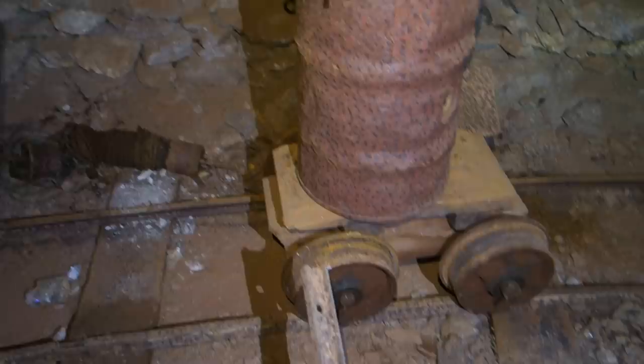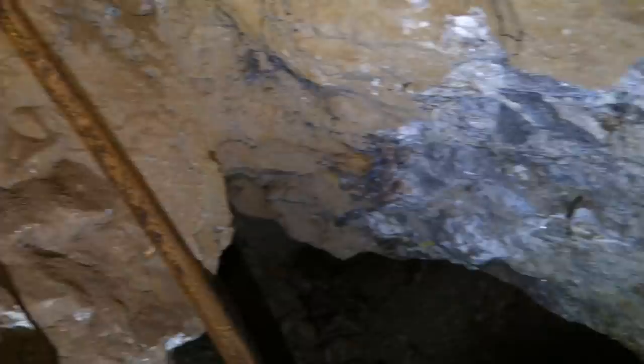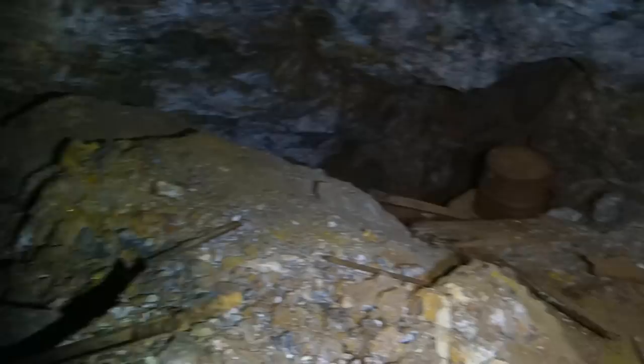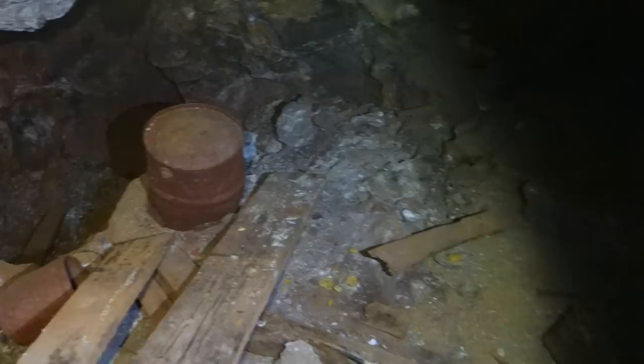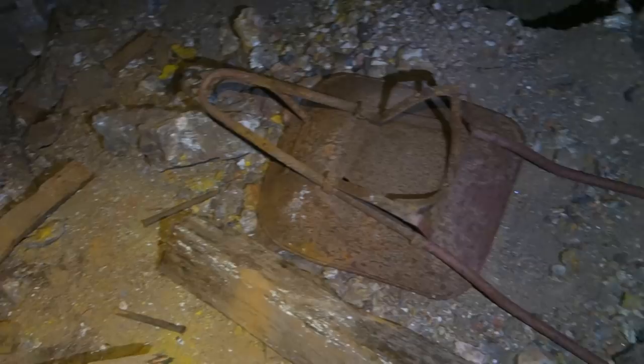We've got this section behind us to check out - it does not look easy to get through. There's a nice mineralized zone right there and a little pocket up there. It might be a crawl to get through. Just crawled through there and we've come to the stope chamber. Check out this old wheelbarrow - wheels are gone but you can tell it's an old one for sure. There are some barrels and buckets down there, and what looks like some single-jacking drill bits.